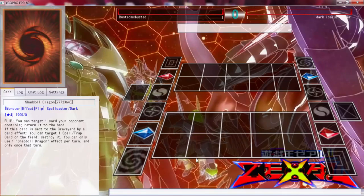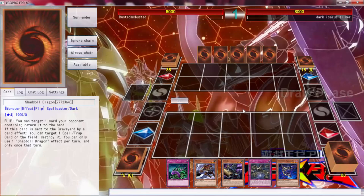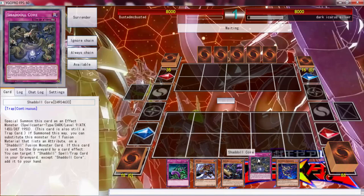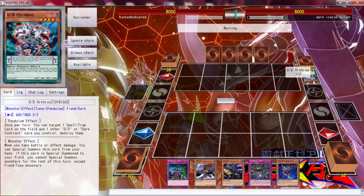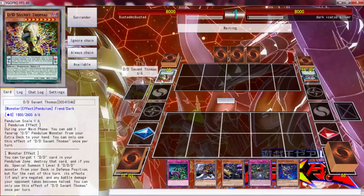Alright, now here we go against Dark Icarus Silver. And I believe I have played against this man before — I do not know what video it was, though I remember that I did. Looks like we opened up pretty — it's an okay hand. Gozuki is pretty good. The Needlebug Nest is actually good. The Shadoll Core is decent, so we can at least protect ourselves from two attacks or two destructions. Looks like we're going up against the DDDs, so that's not good. Is that a six scale?